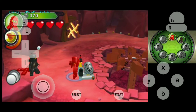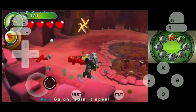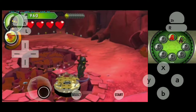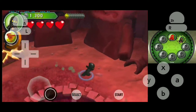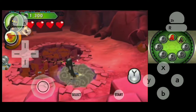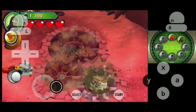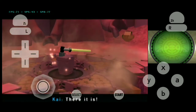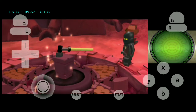Over here we'll need to pull this lever using Kai. Now let's switch the characters and collect some more studs. Come over here and jump onto this platform and use your Spinjitzu to open up something. And there you go, there it is!